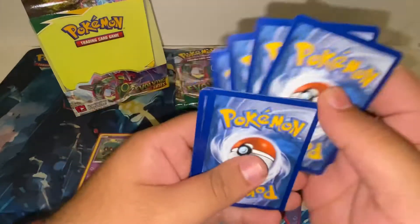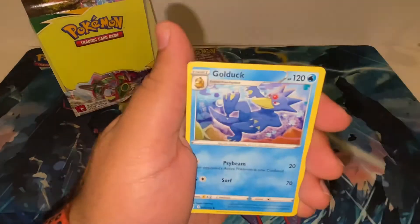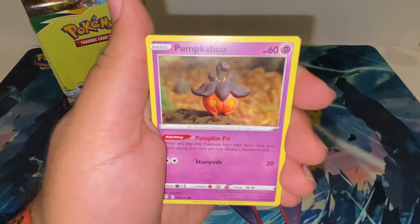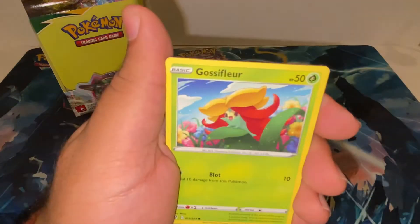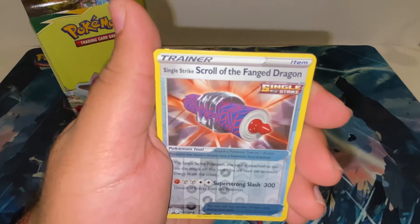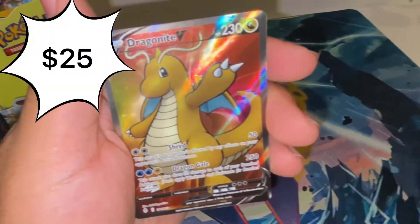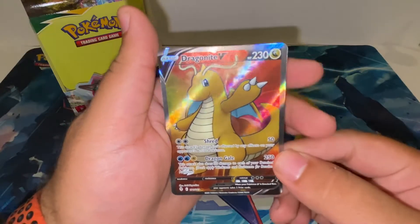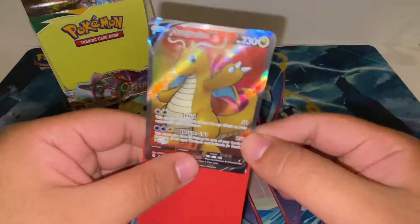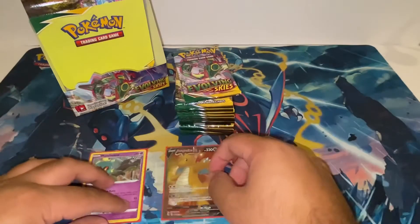Fourth pack: Water Energy, Psyduck, Rubber Gloves, Copycat, Pumpkaboo, Carvanha, Gossifleur, Dwebble, Rufflet, reverse Scroll — and I think I see something called a Dragon Knight V. Beautiful! Look at that, you guys. Dragon Knight V — that looks great!